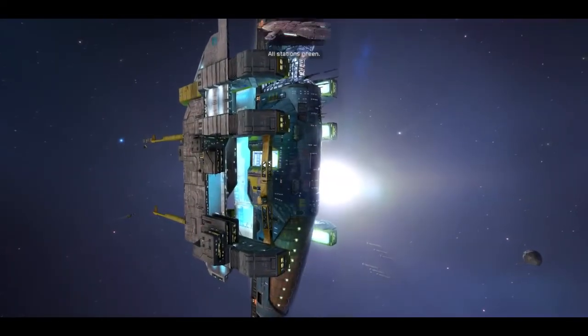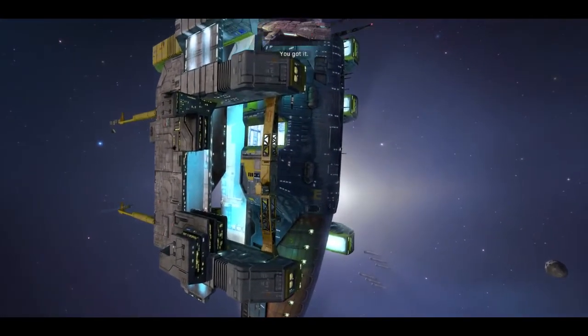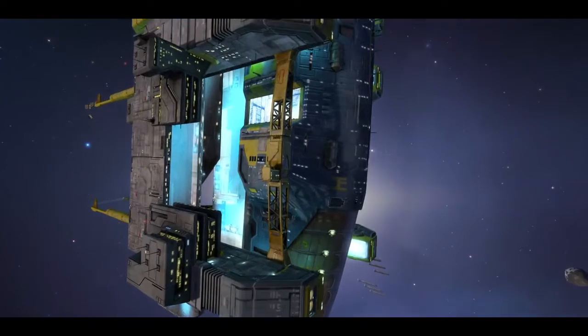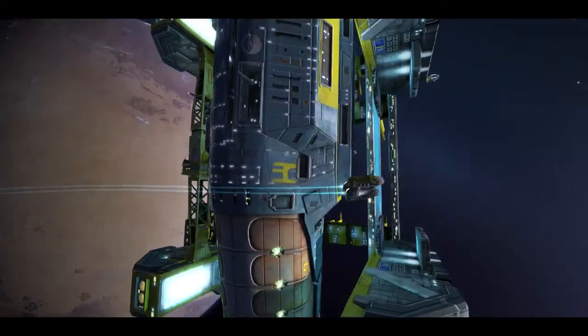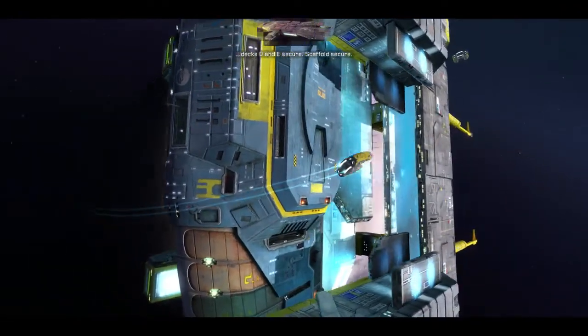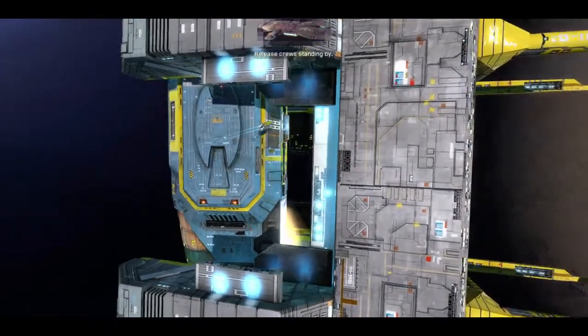We only want to go home — that's what we want to do. All stations green, you're clear to approach. Base 8, 9, and 10 sealed. Scaffold decks A, B, C secure. Decks D and E secure. Scaffold secure. All systems green. Release crews standing by. What a beautiful sight.